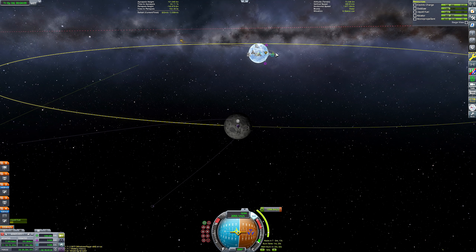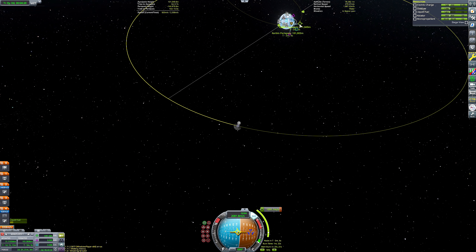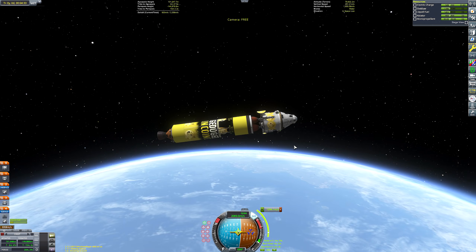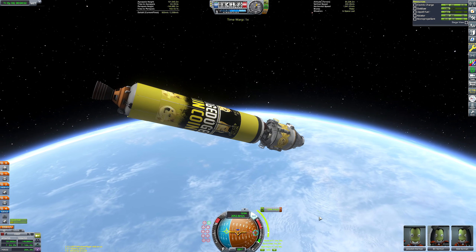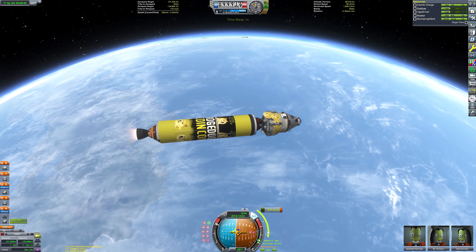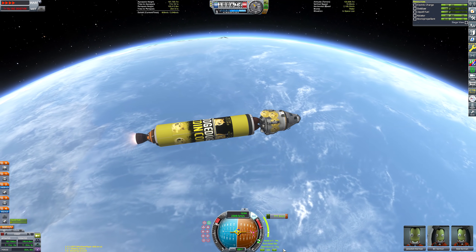Of course this leaves the burning question: the core stage is going to get left stuck in space forever — it's not going to be deorbited, which is something I always try to avoid. I concede and accept that point, dear viewer. But on the other side, who would not want this beautiful booster as a permanent fixture of our Kerbin orbit? It would be nice to just have this as a sort of artificial satellite of Kerbin. So we've got Minmus, we've got the Mun, and we've got the Doge.